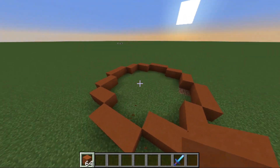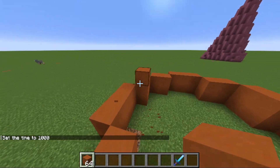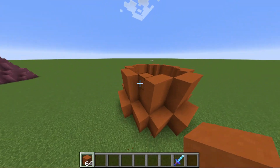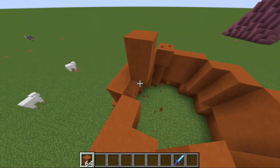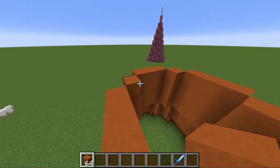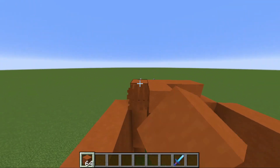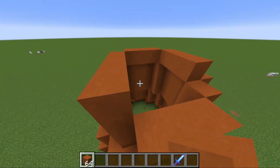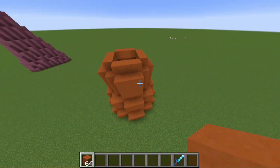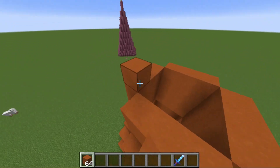For this gradual roof, I'm going to start with two blocks at the bottom, then the next layer I'll do three, next layer four, next layer five. If you don't want it to be super elongated, you can do four for another layer, and then for the last layer you can do five — or you can double the last layer.